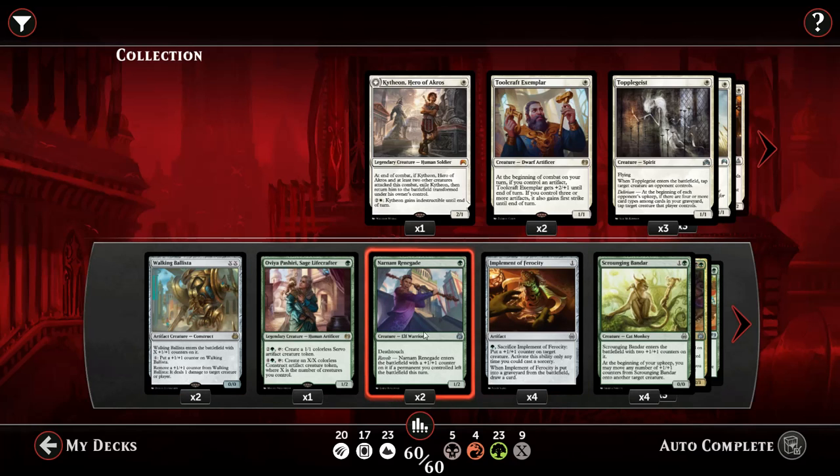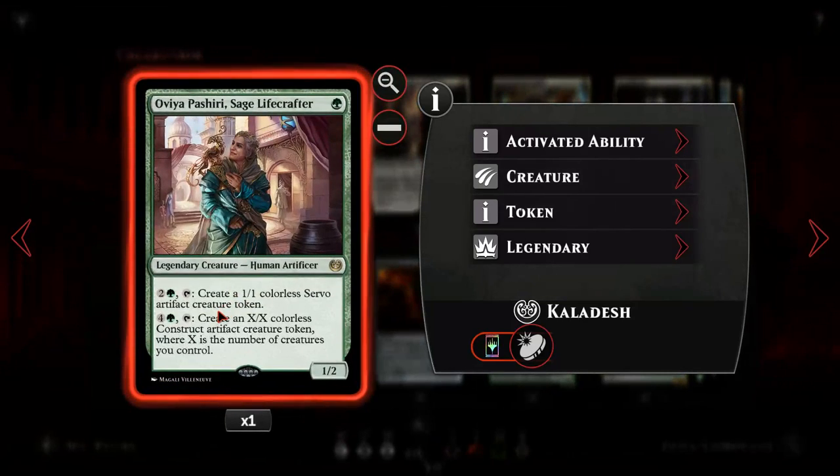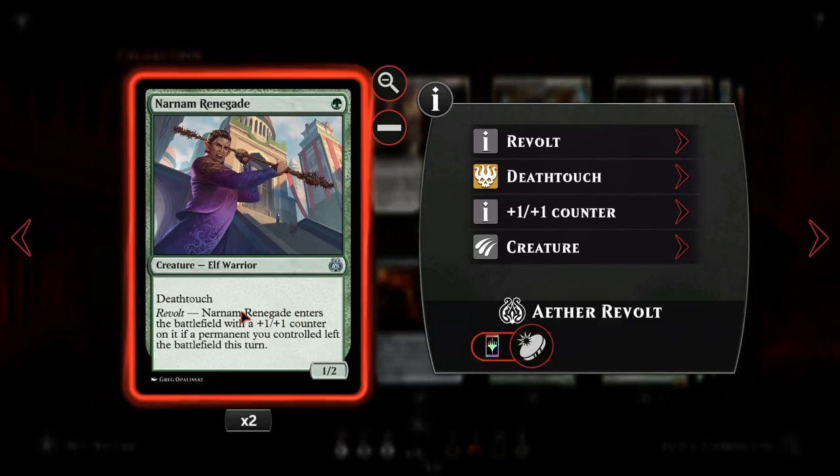Other early drops are Oketra's Monument - Shiri - since we want to have as many creatures as possible without spending too many cards or mana, so she can provide us with late game advantage. Narnam Renegade, a new elf warrior, has Deathtouch for one mana which is pretty relevant - very good at defense - and it can even gain a plus one plus one counter if we have revolt going on.